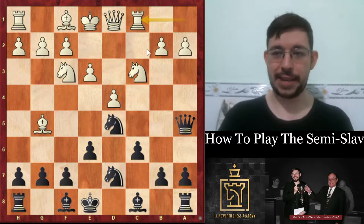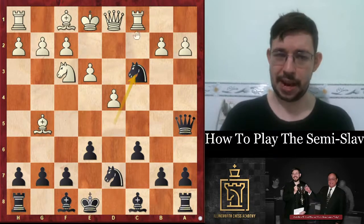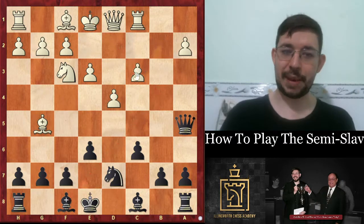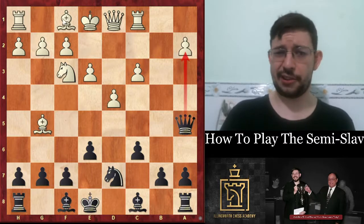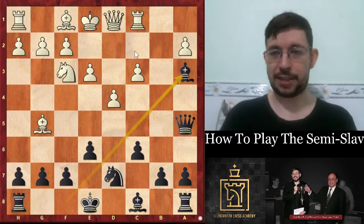Black is still very solid — you can take on c3. The rook c3, bishop b4 is a pretty nasty pin. So after bxc3 we get a good square for the bishop. I usually don't want to take on a2 because then you give white a bit too much of a lead in development and too much central initiative, so it's better not to take the pawn but just develop actively.